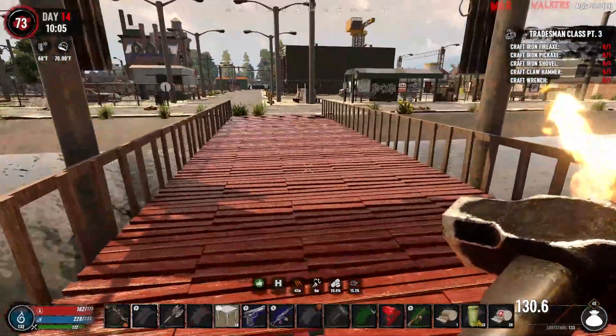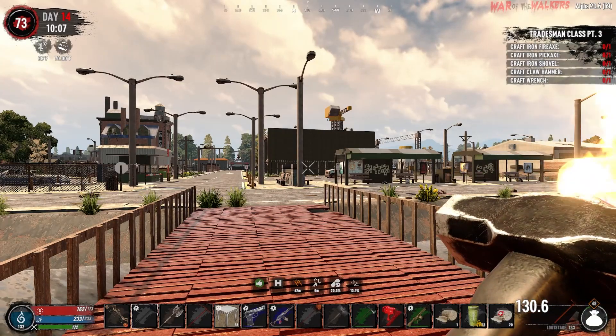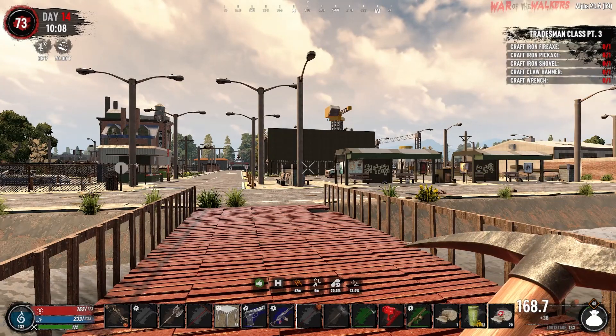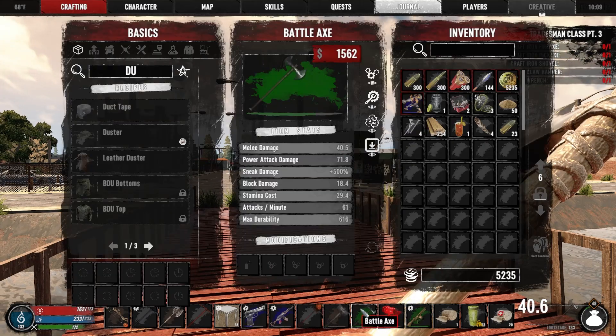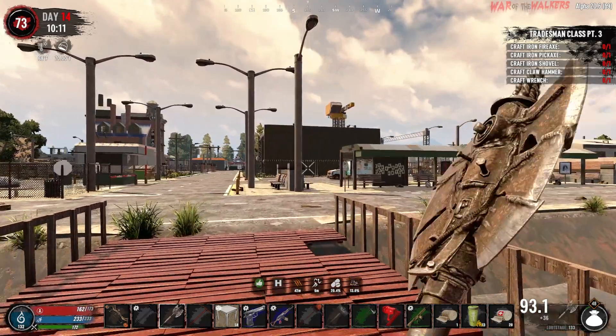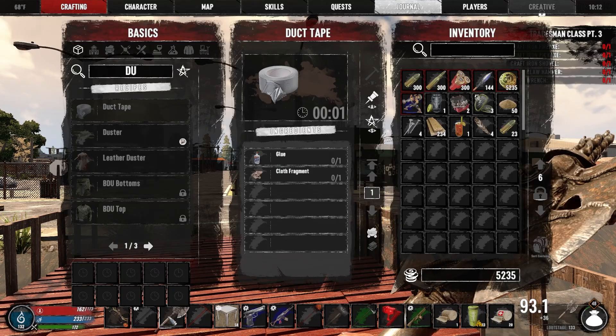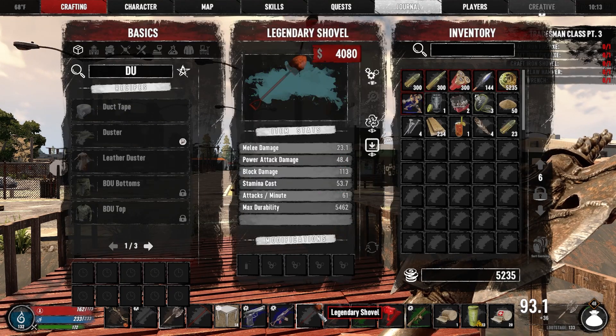We got some amazing weapons in yesterday's episode: the legendary sledgehammer, the legendary pickaxe, the legendary shovel, and a battle axe that does 500 sneak damage - because nothing says sneaky more than a giant battle axe. I thought that was kind of weird, but it's just that one doing the sneak damage.